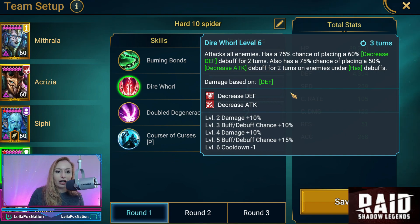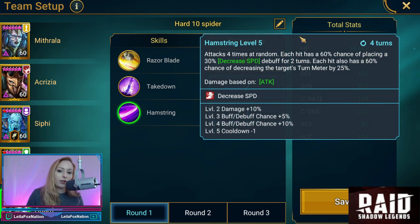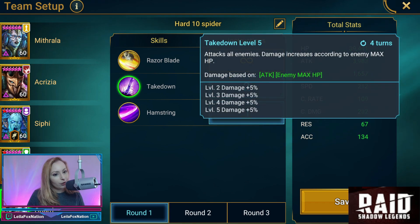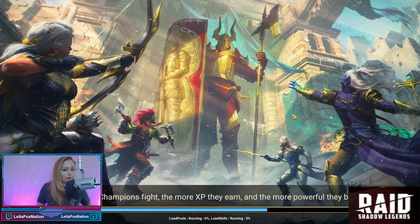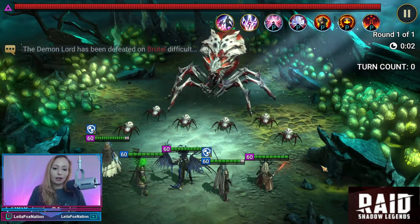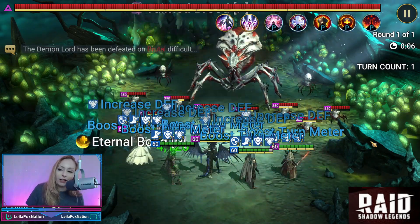So Mitchie has AoE decreased defense and attack with a hex. And then for Royal Guard, we're going to do his Hamstring — which is four times at random with decreased speed — and then the Takedown, which is an AoE that scales according to enemy max HP. We know that doesn't necessarily do as much damage in these dungeons, however they still hit pretty hard. All right, here we go — let's see how we do.